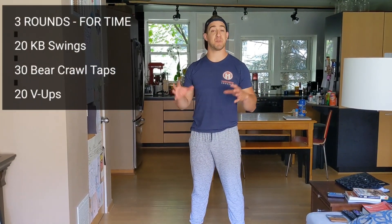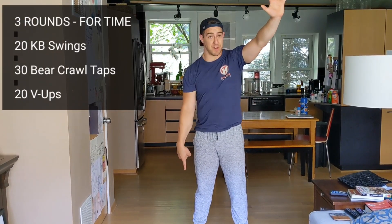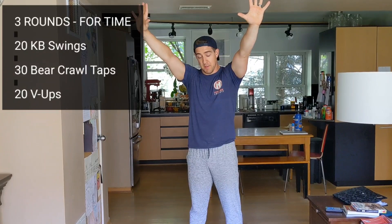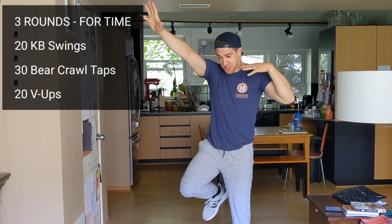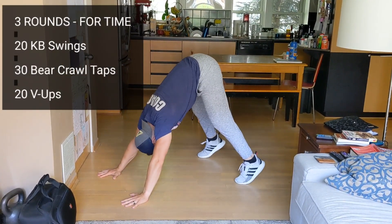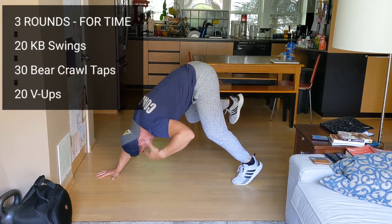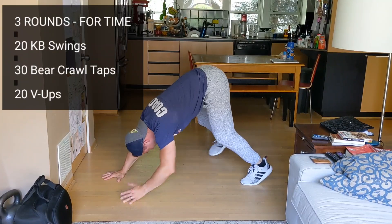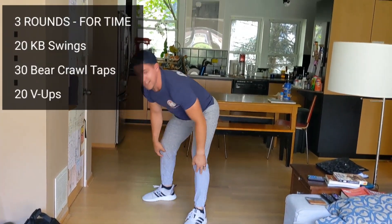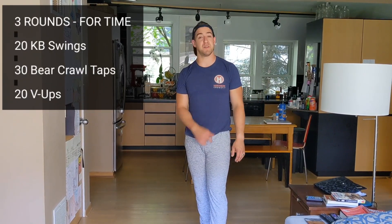Instead of two bear crawls, we're going to do something I call 30 bear crawl taps — combining the bear crawl position with shoulder taps. For one rep: get into the bear crawl position, do one shoulder tap while also picking up your opposite leg, like you're still doing that bear crawl movement. You want to stay pretty high, head through the window, flattening out a little is okay. Go one, two, three, four, five... all the way to 30. Take your time — don't rush it.